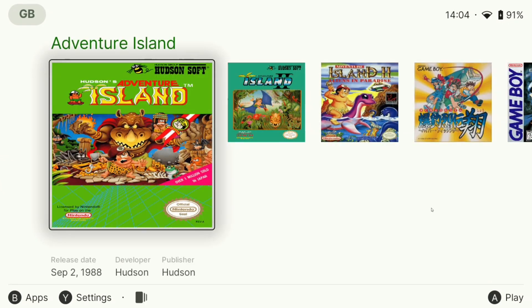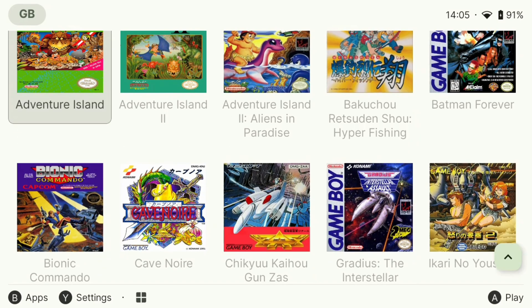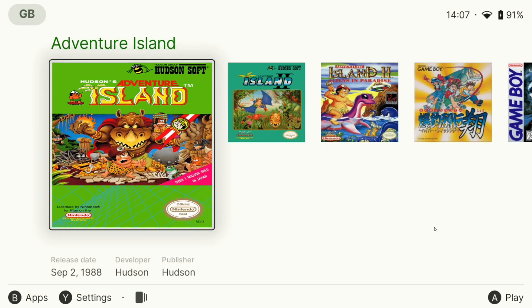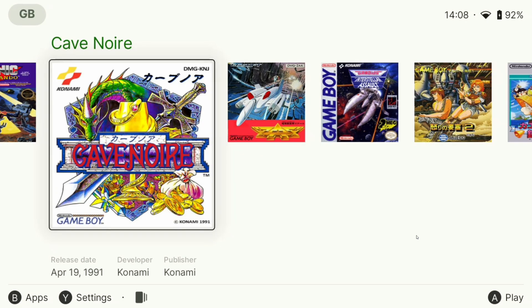Actually, in the middle of recording, the developer just pushed an update. As you can see at the bottom, we also have a different mode that we can sort by. We can now swap between a list or a grid. By default this is set to gallery, but we can go to list — that looks really cool — or the grid, which looks pretty awesome too. I'm probably going to leave it on gallery, but list looks nice as well. This gallery mode does remind me of the Switch interface and I really like it. Overall, this is a very clean and modern look for a game front end.